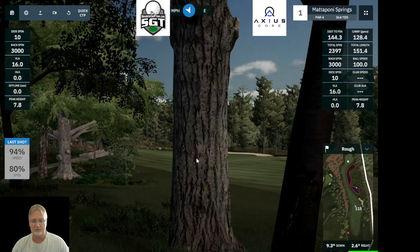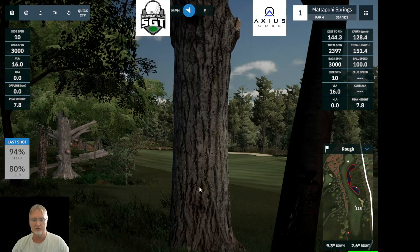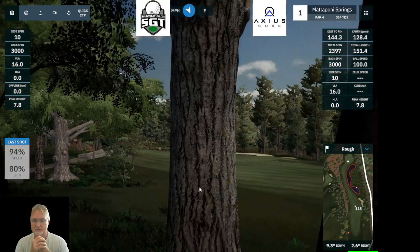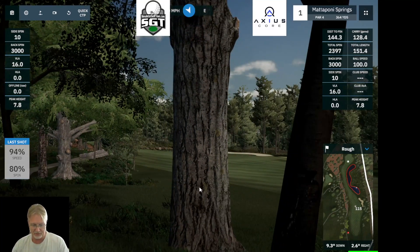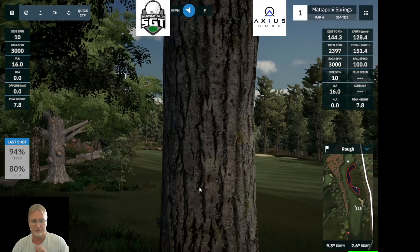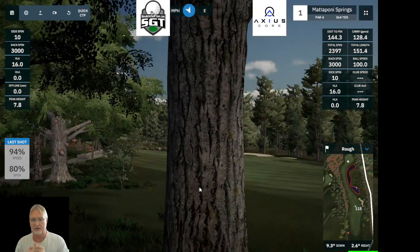Now you can see the camera is behind the tree with the ball below you. The 6 key will let you slide forward and automatically slide you back. Hitting the 5 key pops you in; hitting the 5 key again pops you back. The 6 key slides you forward and then brings you back.